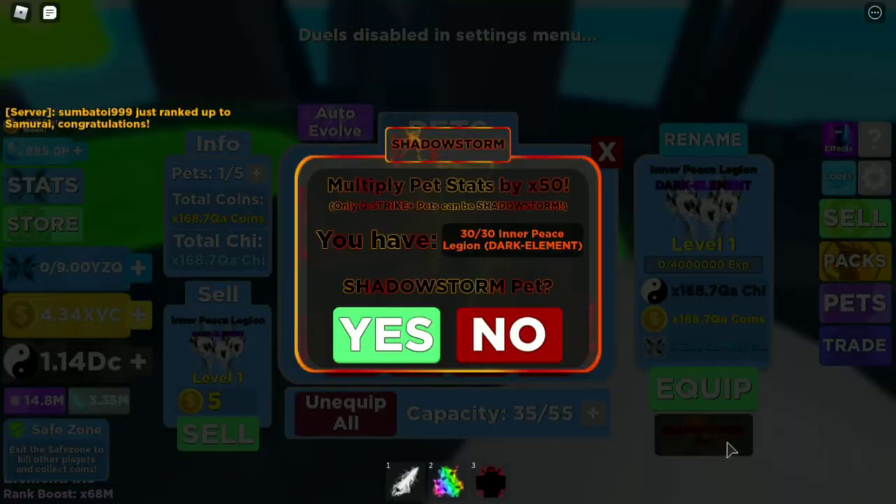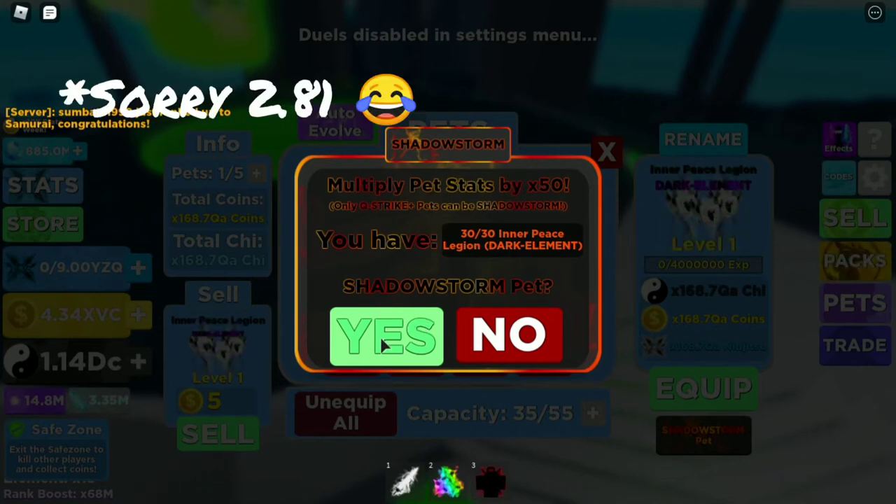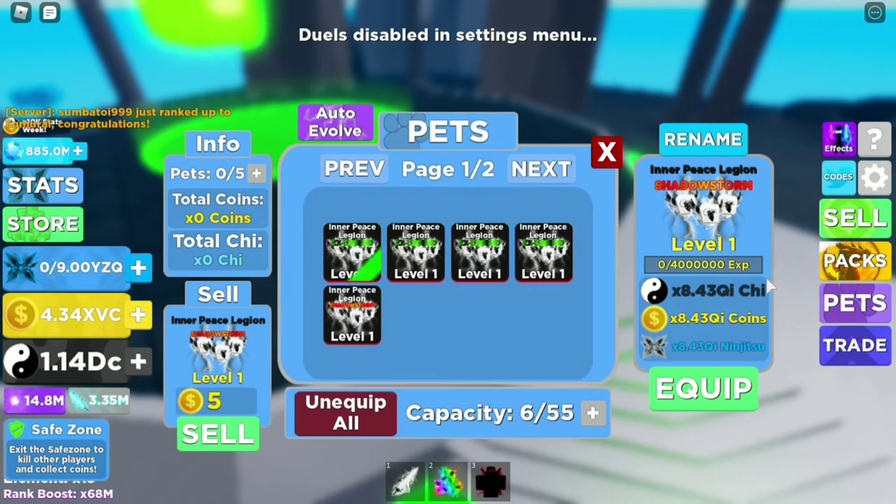Guys, there's a second page, third page, fourth page — a lot of dark element pads. The previous one was 2.83 qi. Let's have a look at the stats: three, two, one — boom! It shows 8.43 qi. You feel that? Yeah, I'm running out of cheese.